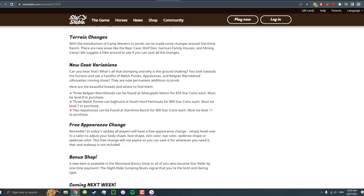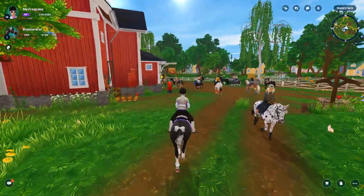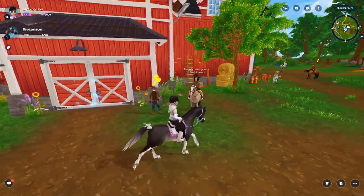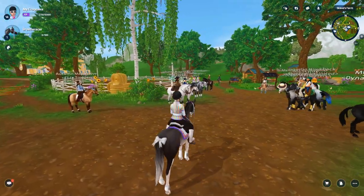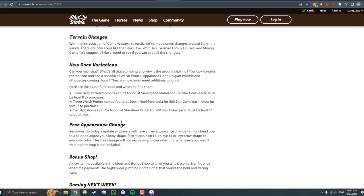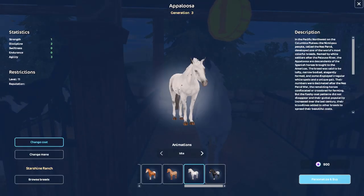Alright, and the next one — three Welsh ponies. There's a transport option here, but on this account I don't have it unlocked. Let's do the next one. Okay, so this is the first one and this is the second one.